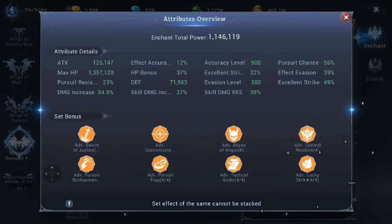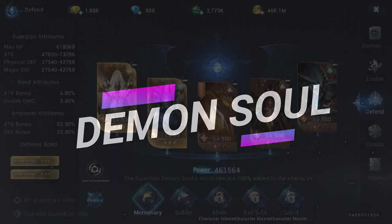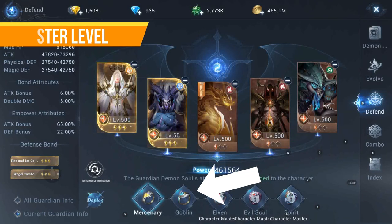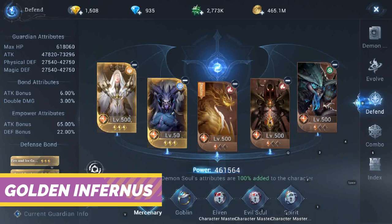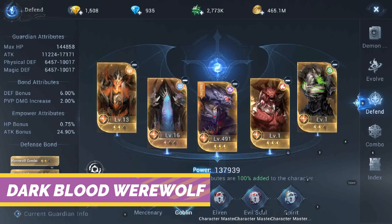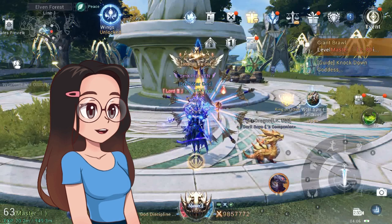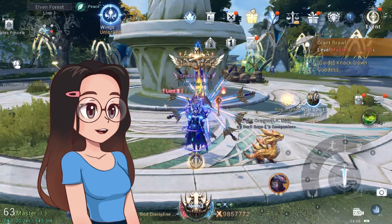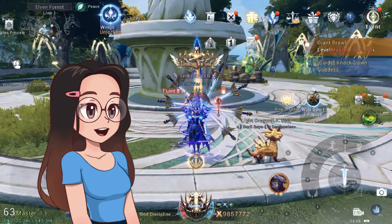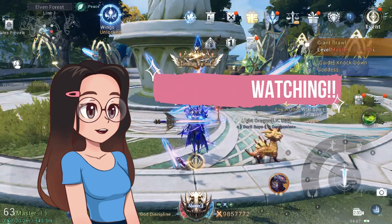Last but not least is the Demon Soul. Once you reach Master level you can unlock the second page of Demon Soul defense. He is using Golden Inferno on the first defense and Dark Blood Werewolf on the second defense. That's it, guys — it's really an honor to experience using such a powerful character. I cannot really imagine how much effort and dedication he put into his character. Thank you guys for watching, see you in my next video.